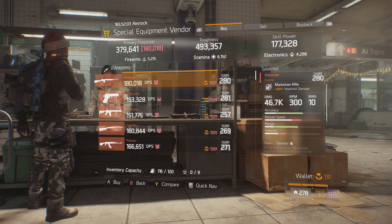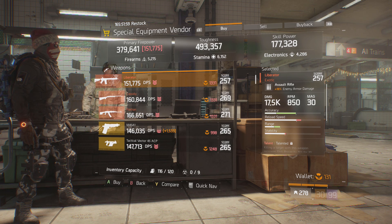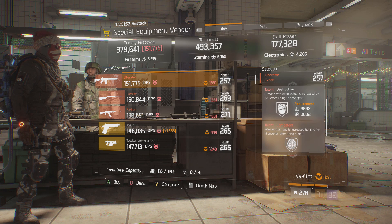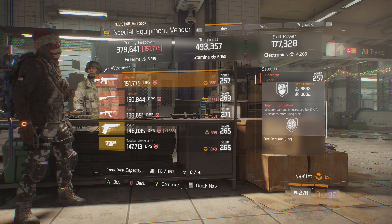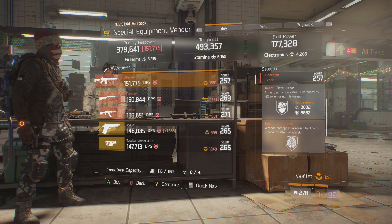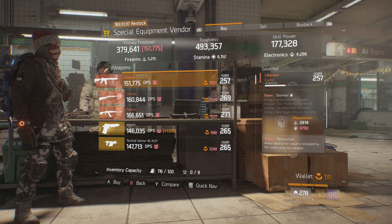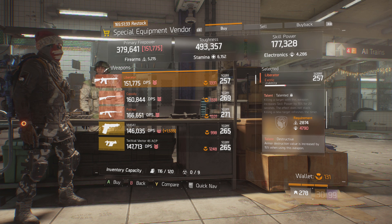Up next, we're stopping by the special equipment vendor. The first thing you guys want to look at is this Liberator. What it comes with is 18% enemy armor damage, 257 gear score, and for the talents it has Talented, Destructive, and Competent. This weapon, in my opinion, is for PvE, since it has Destructive and Competent for the damage in the free slot, which is very useful. The only thing you really have to do is get Predatory, get something like Ferocious, Unforgiving, Vicious, or Deadly for a bit more damage as the first talent.